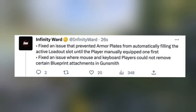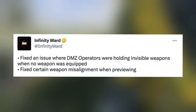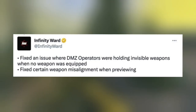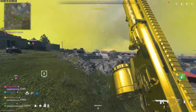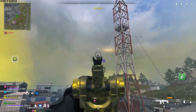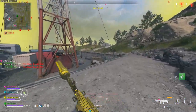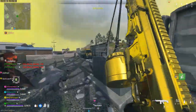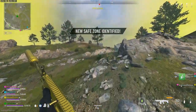They fixed the issue where mouse and keyboard players couldn't remove certain blueprint attachments in the Gunsmith, and fixed DMZ operators holding invisible weapons when no weapon was equipped, along with certain misalignment issues. Additionally, they're currently looking at an issue in DMZ where the AIs are more overpowered than intended — if you've been playing DMZ and the bots seem to be sweating a little too hard, that's exactly the case.